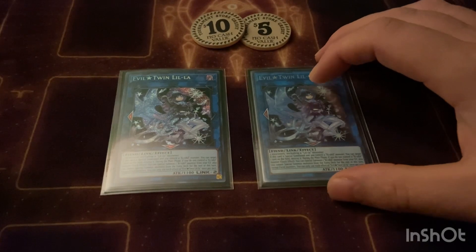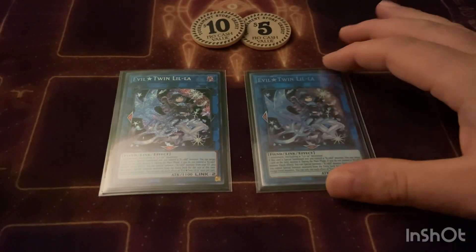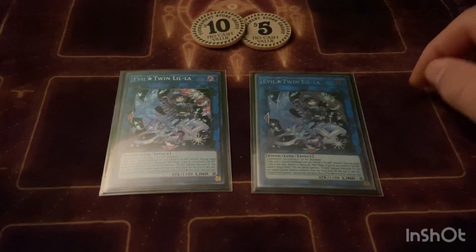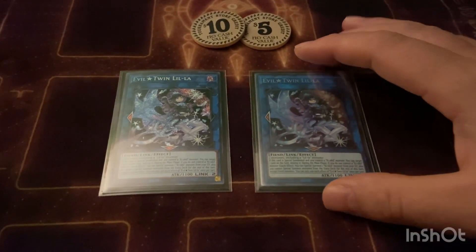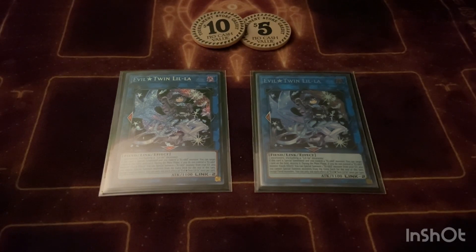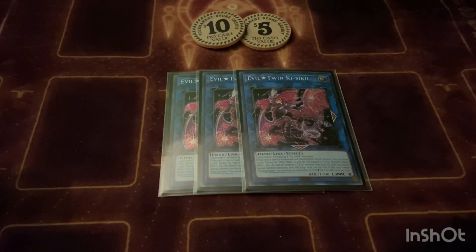Next we play two copies of Evil Twin Lila. Her effect is when she is special summoned and she sees the other one, she can pop a card. Also during the main phase she can bring back her counterpart, which triggers the other one's effect to draw a card. Then we play her counterpart Evil Twin Kiss-a-Kill at three — basically the same effect: if it's special summoned and sees the other one you can draw a card. During the main phase if Evil Twin Lila is not on the field, she can quick effect special it back, but only during the main phase.